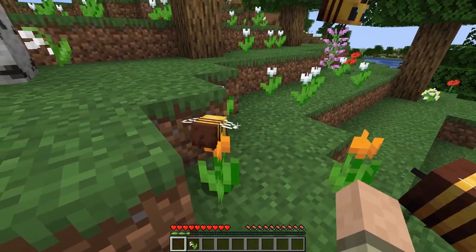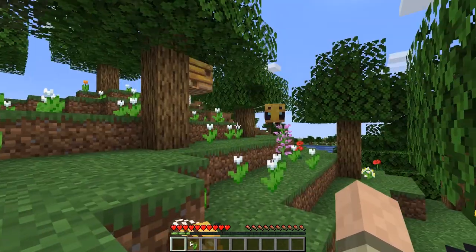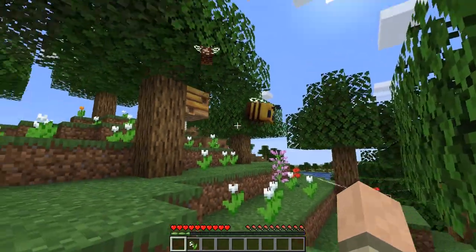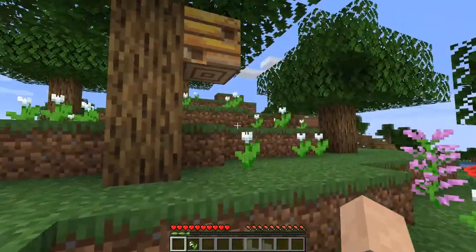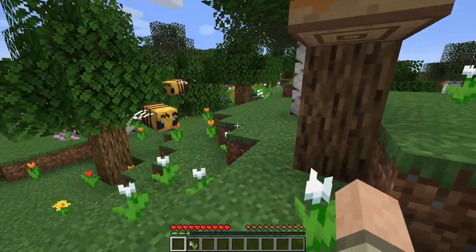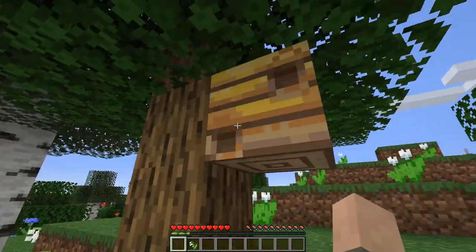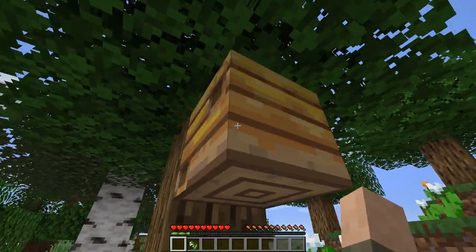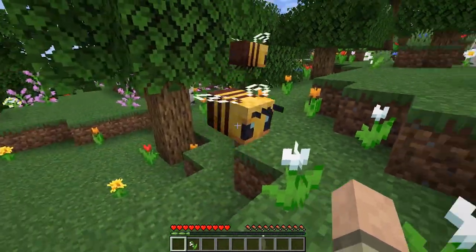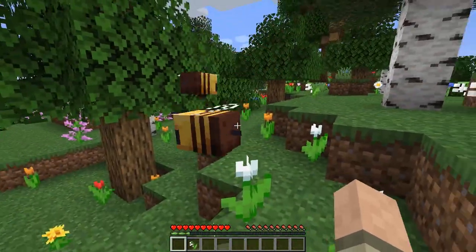I wonder if the little baby can make honey too. Let's see - yes, he is! He's rotating. His parents could take a lesson from him because the parents are kind of flying around doing nothing. Don't you guys have jobs? And the little baby's like, this is how you do it. Look at that - he went right into the hive, right in that little hole there. He's going to release his honey or nectar or whatever, and then we're going to be able to get it out when it's full. You can tell when it's full when it starts dripping honey on the ground.